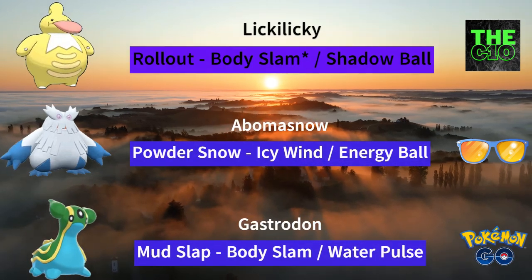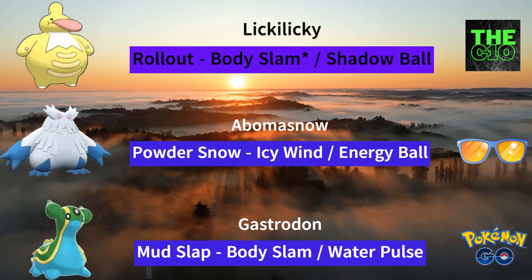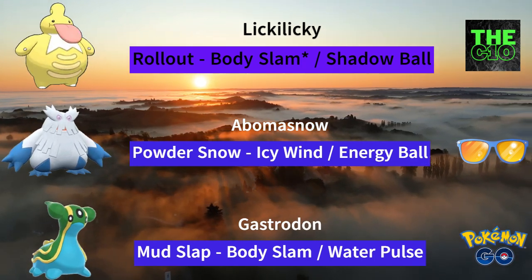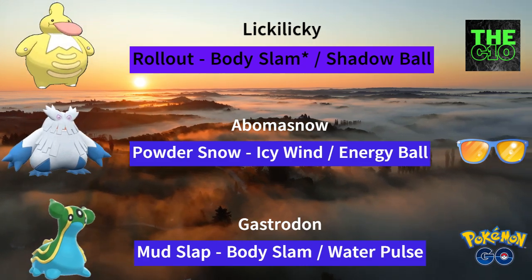So for the first team, we have Lickie Lickie, Abomasnow and Gastrodon. Lickie Lickie is very bulky and it can deal oppressive damage to Talonflame and other flyers. Abomasnow, which has access to Icy Wind, will be your safe swap, and Gastrodon will be your closer since it is very bulky.